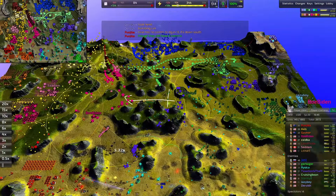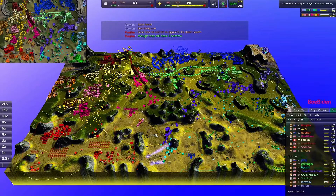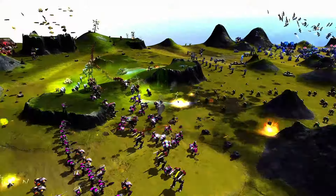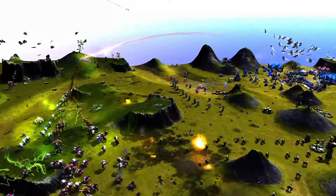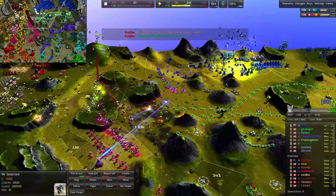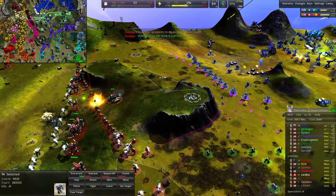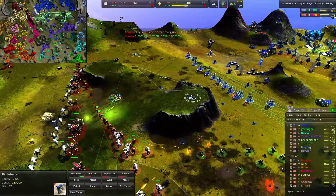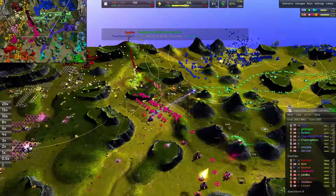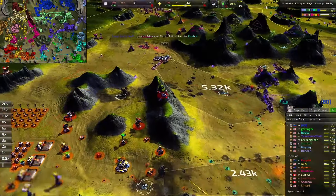Another stalemate it looks like. It's funny how barren this middle section is. There's quite a bit of defense for Joe Biden but not as much here for the cool color team. I'm surprised they're not attacking more — attacking the center is objectively the worst place to get units, but when the other flanks look like this maybe I'd consider it. Sharpshooters for Smiley out here with 39 kills.